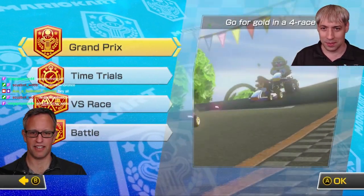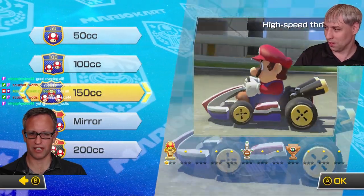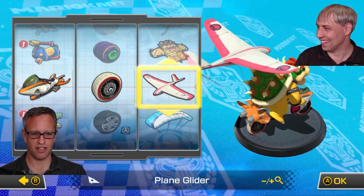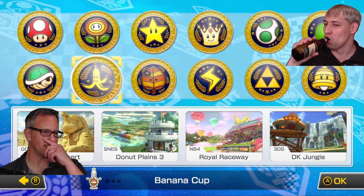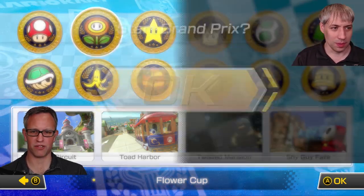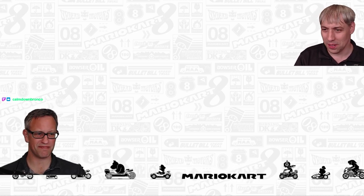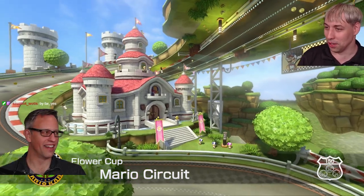I'm going to challenge myself with the 150 CC. This is a cart my son made, so it's probably good. I haven't actually built cars in this — you can choose wheels and characters, and each cart, character, and wheels have a whole set of characteristics that really changes how fast you are and how you slide. They have good physics. This is officially the best graphics we've had on stream so far.